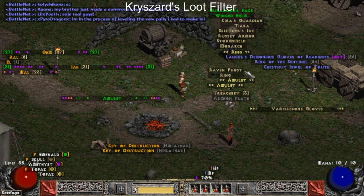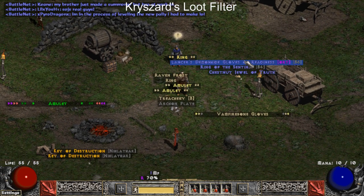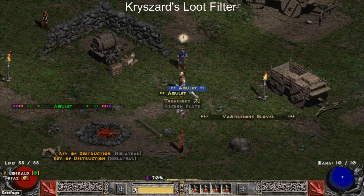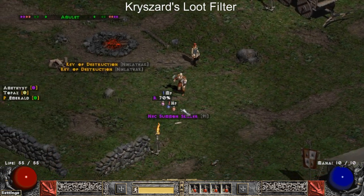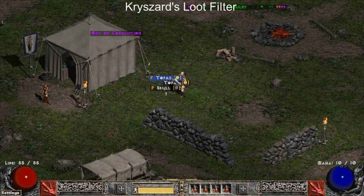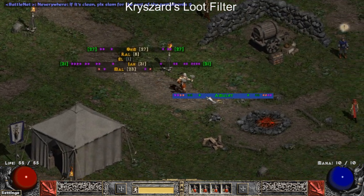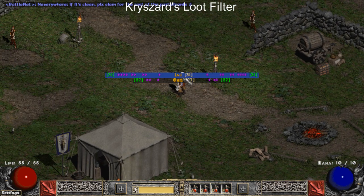Moving on to the lightweight category, first up we have Chris Zard's Loot Filter — please don't hate me if I mispronounce that. This filter has excellent high rune visibility, it has very good jewelry visibility, very good gem visibility, it points out the better uniques in the game, has good crafting info, points out the good skiller charms, and overall is a very good, very lag-free loot filter to use. This filter also makes it into my personal list of my top three favorite loot filters.